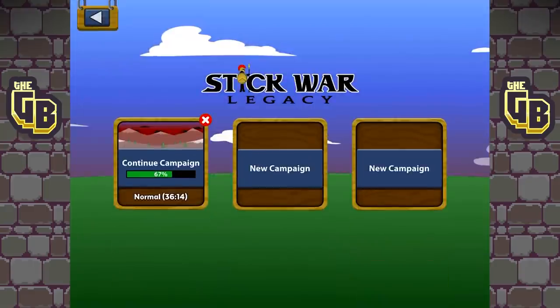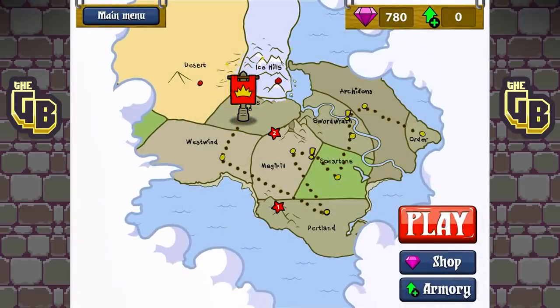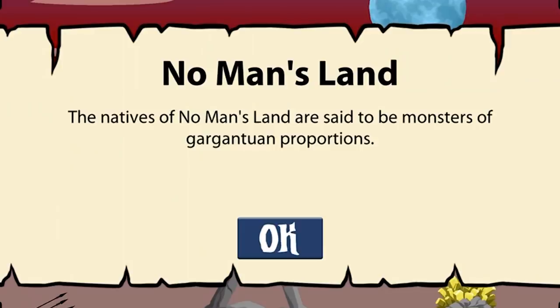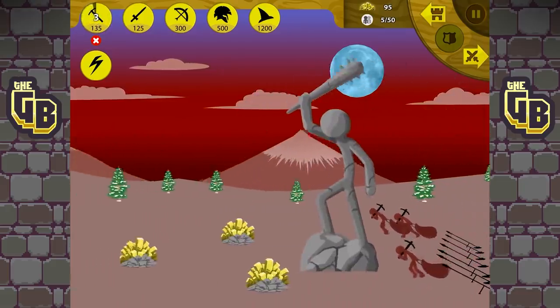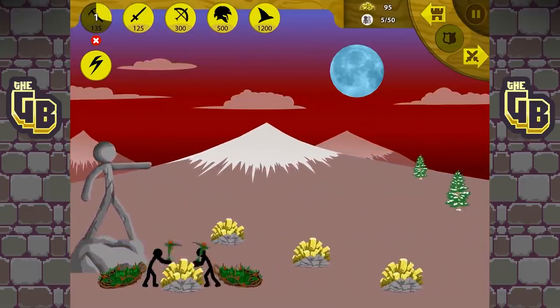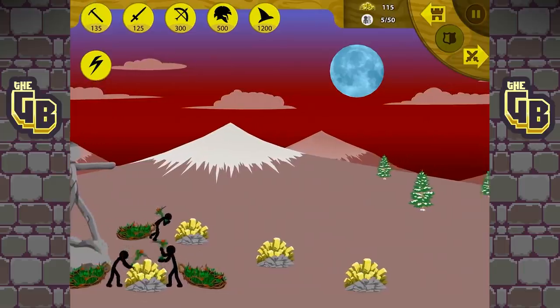We're going to do the classic campaign — we're basically almost done. I think we've got this, then the Ice Hills and then Desert. No Man's Land: the natives of this land are said to be monsters of gargantuan proportion. They're going to mine as well. I've gone with the leaf blade miners because they're quicker and cheaper, which just makes more sense.